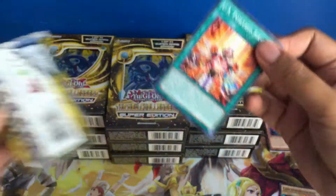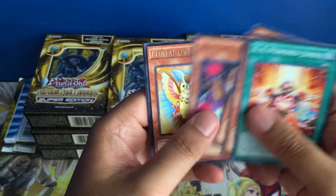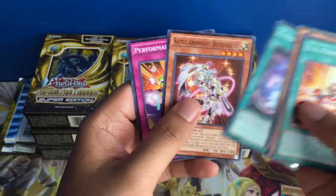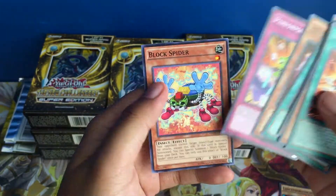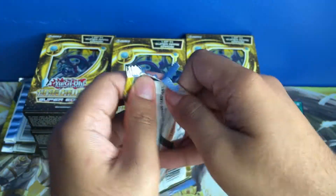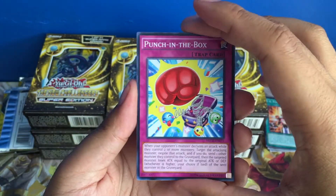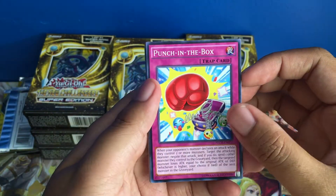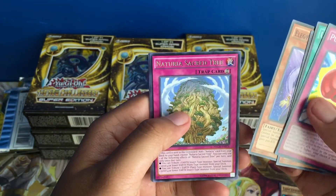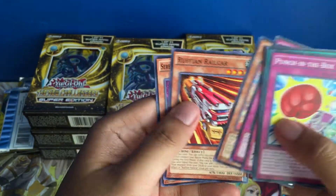I'm just going to blaze through these packs. Powered Jersey, Fluff Cat, Melodious, rare Fluffle Owl — that's cool. And the Celestia field spell. Last pack for this box — rare Naturia Sacred Tree. No holo from that box, unfortunately.